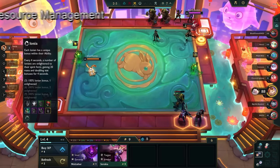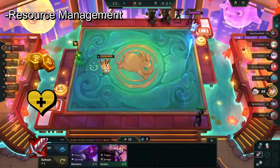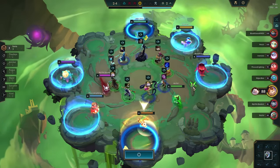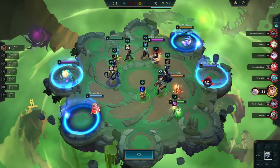First let's go into resource management. There are three resources in Teamfight Tactics: gold, health, and items. You must maximize your resources in order to make the best team compositions. This involves balancing all three of these throughout the game so that you don't fall too far behind in certain stages.